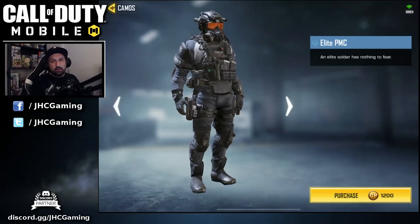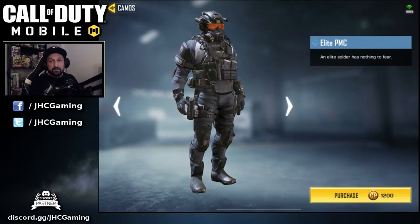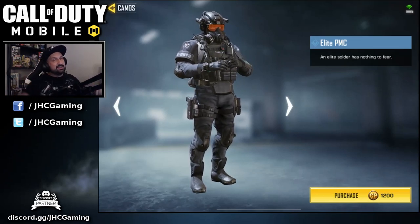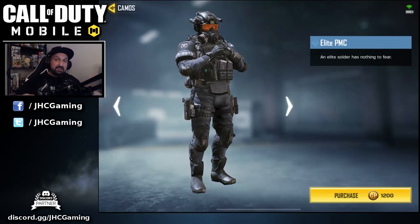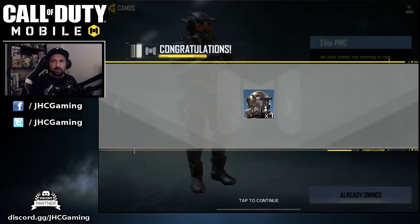Alright guys, here we go. First of all, we're gonna start with the Elite PMC. In my previous video, I asked you guys whether I should buy the elite skin in the shop or open more platinum crates. You guys pretty much wanted me to buy the skin instead of gambling on boxes. So let's go and buy this skin. It's 1200 cut points — it might look a bit expensive but it's nothing compared to the price of the platinum crates.